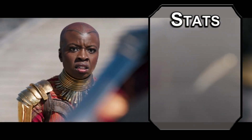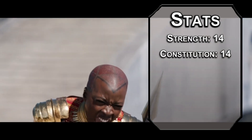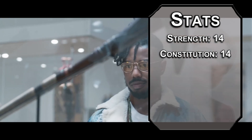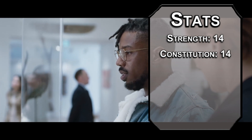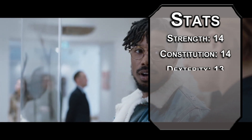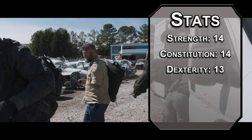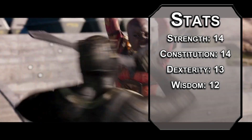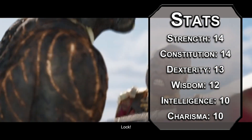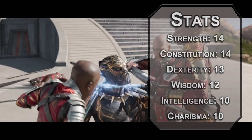For stats, we're using the standard point buy from the player's handbook. Roll for stats if you want, just make sure that you're strong and fast. Put your strength and constitution at 14. Dexterity at 13 — you're great with guns and really hard to hit. Wisdom at 12, since cats have superior senses and you need to see an invisible city. Intelligence and charisma can go to 10. You could move the 12 to any of those stats, but I think perception is going to be the most important.